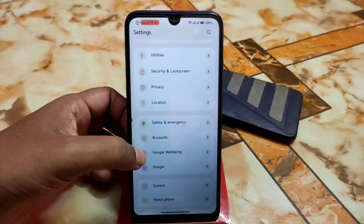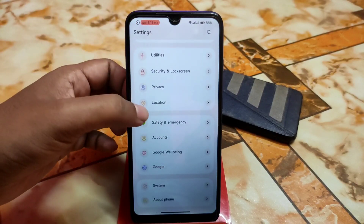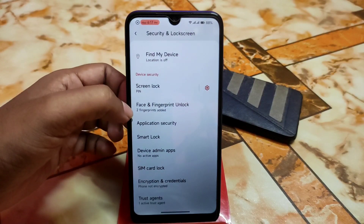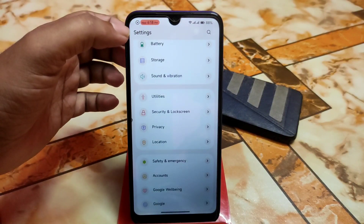Then we have other things like Google Wellbeing — that means digital wellbeing, whatever you guys can say. The name has been changed. And we have security and lock screen as well, like application security — that means the app lock. And face unlock, fingerprint — everything is just working fine.